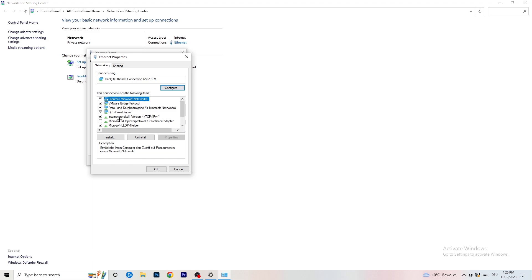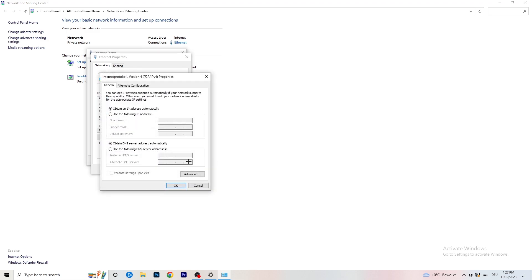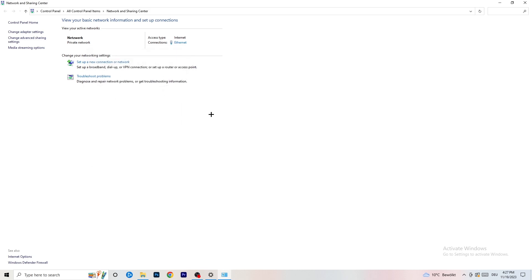In Properties, scroll down to 'Internet Protocol Version 4' and open it. Select 'Use the following DNS server addresses' and type in your DNS server address — you'll need to Google your specific DNS server address for your setup. Alternatively, you can use Google's public DNS: 8.8.8.8. Afterwards click 'Apply' and 'OK' to save the changes.